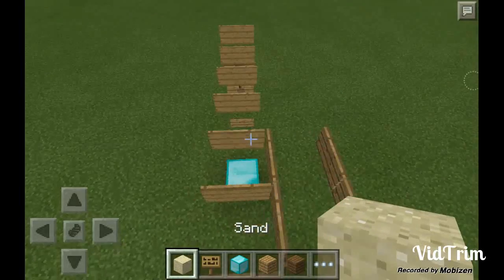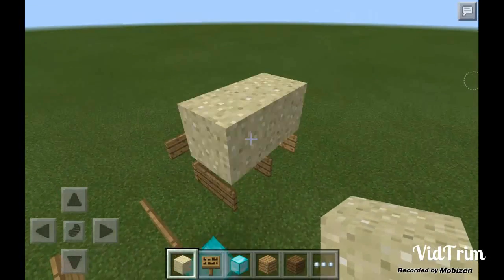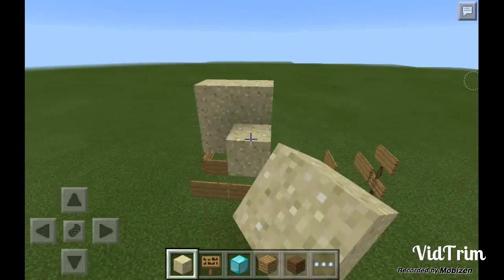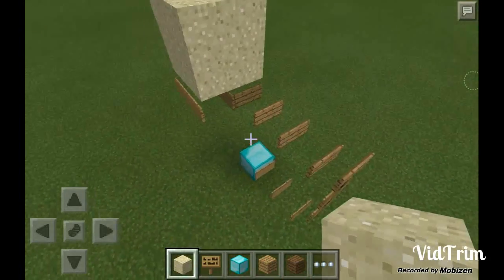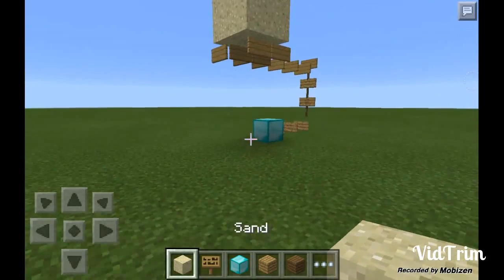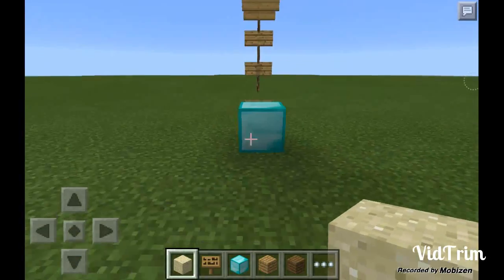And then on top, after that, you place the sand two blocks so it'll suffocate them. On top of the signs that you want, that are going to fall on the person. Then they simply break the block and that's going to fall — so watch.